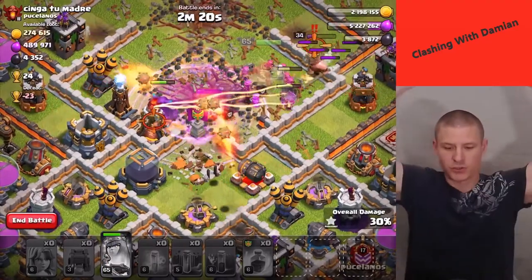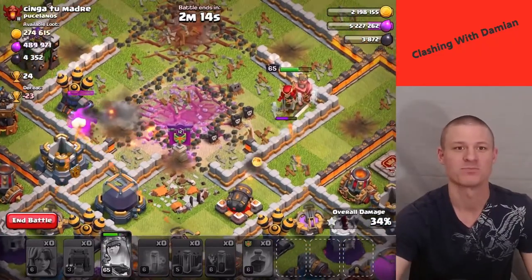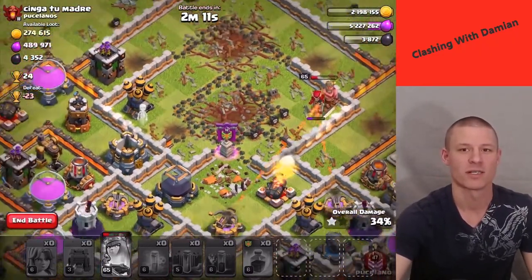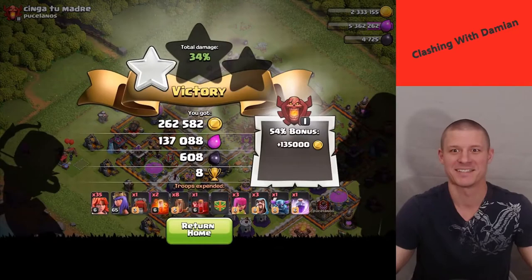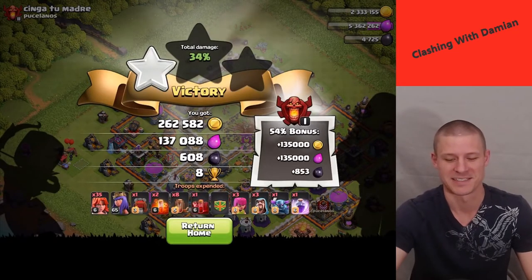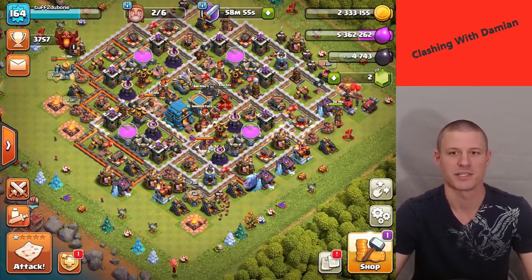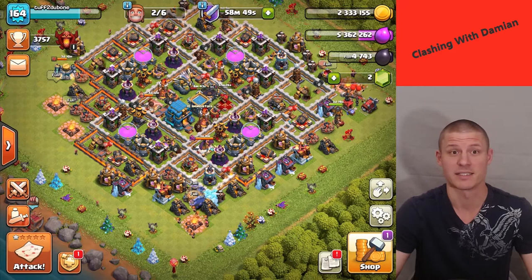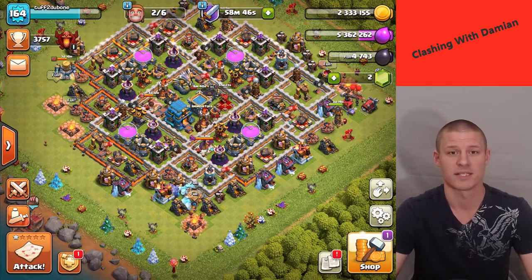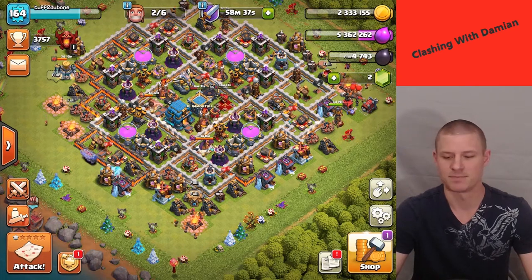Come on, don't fail! Queen, stop dying — yes! All right. I got the town hall but only a one star — oh well. I just woke up and I'm using all valkyries, which I don't normally do. Most of my armies are just elixir troops, but I'm trying to save up elixir by using dark elixir troops instead so I can get the battle blimp upgraded to level 3.